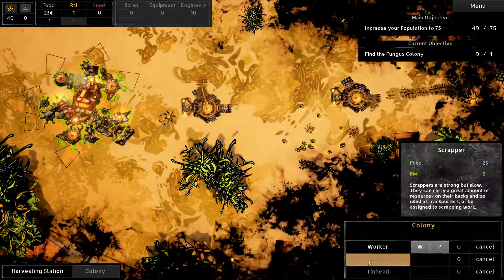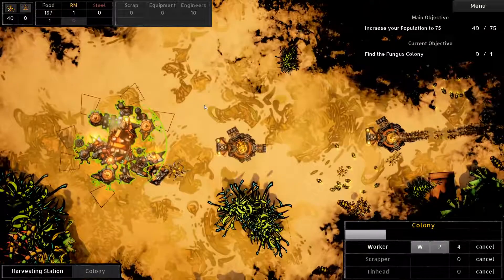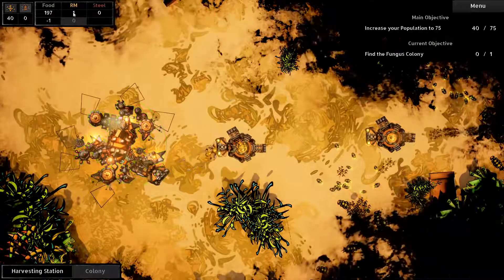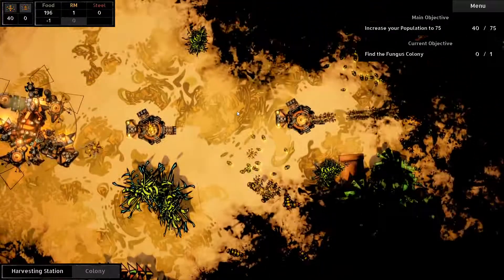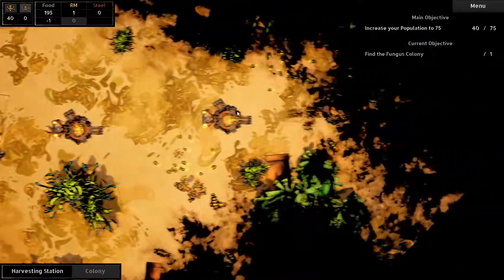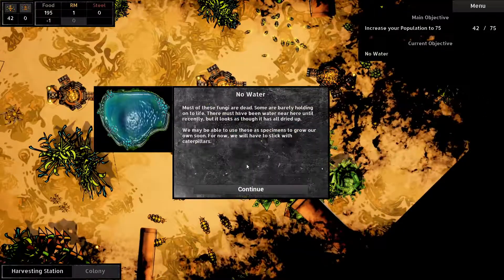What happens if I build another scrapper? Oh, I can't. We're just gonna keep building workers until I regret it. RPM one - all radioactive material, okay. I thought that meant my click rate. I was like, I'm definitely not a Starcraft pro. No water! Most of these fungus are dead, some of them are barely holding on to life - we need water.